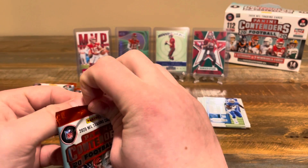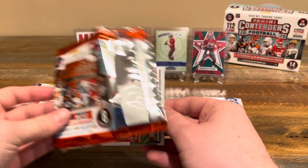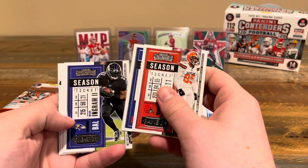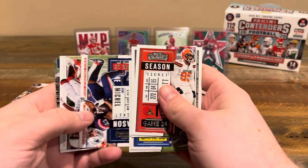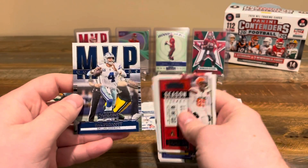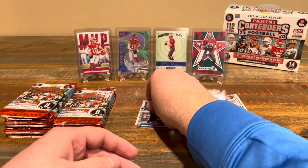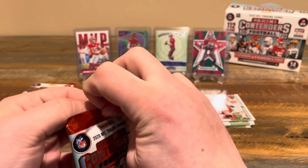I just opened a couple of fat packs of Panini Contenders and they had insert-type cards in each pack. These ones, since they're slightly smaller packs at eight cards, I think we're getting one per pack. We got Miles Garrett, Sterling Shepard, Mark Ingram, Jared Goff, JuJu Smith-Schuster, Sonny Michel, Larry Fitzgerald, and an MVP Contender Dak Prescott. The way he was playing this season, maybe he would have been in that contention if it wasn't for the ankle injury. Hopefully he'll bounce back — it's always a bummer when talented players go down like that.